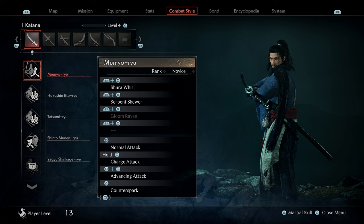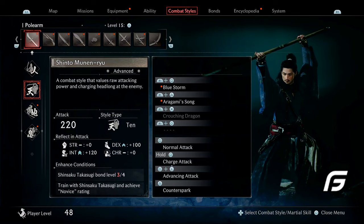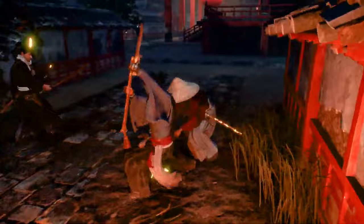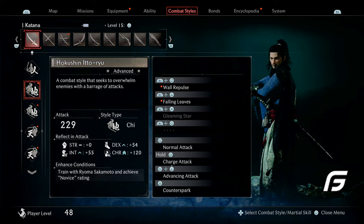The Hokushin Itto style is a swordsmanship founded by Chiba Shusaku in the 19th century. It is used to overwhelm foes with a series of attacks, emphasizing mastery of techniques through training — both attacking and defending simultaneously. Then we have the Jikishinkage style, a military type of swordsmanship associated with generations of the Tokugawa clan, where you use a sword in a strategic, disciplined way. Those are some of the combat styles available at this point.